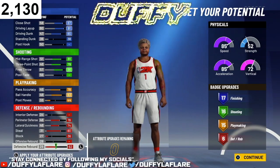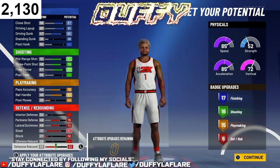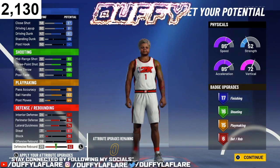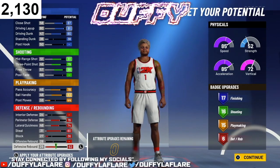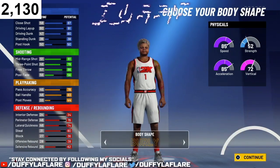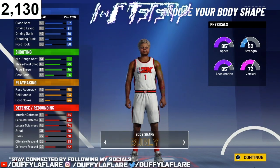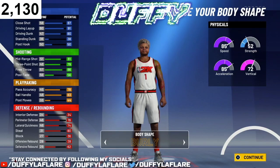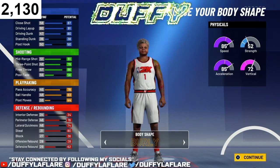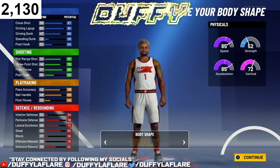That's 54 badges in total, y'all — that's a lot of badges. For the body shape, if you ain't rocking with Birdly, what are you doing? Make sure you rock with Birdly. The game is animation-based — Birdly allows you to get the best animations in the game: blow-bys, play better defense, more steals, more dunks, all that good stuff.